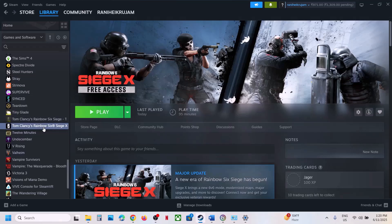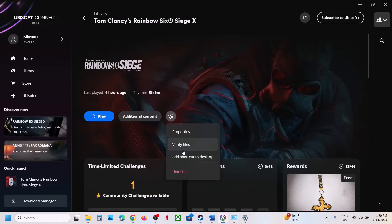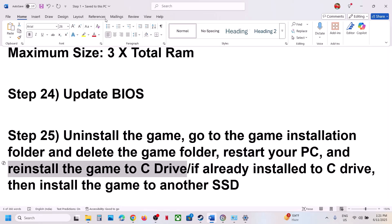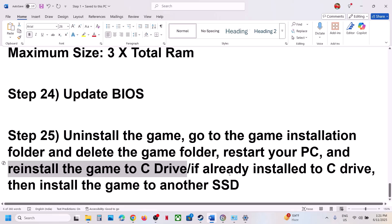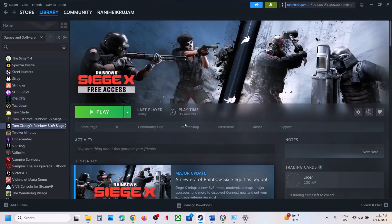The last step is to uninstall and reinstall the game to a different drive. Right-click on the game, select Manage, click Uninstall. After uninstalling, go to the game installation folder, delete the game folder, and restart. Then install the game to the C drive. If it was already on the C drive, install it to another SSD and check. One of the steps shown in this video should help you run the game successfully on your Windows computer. Thank you for your time — please like this video and subscribe to my channel.